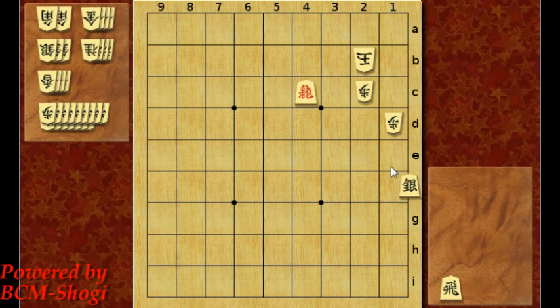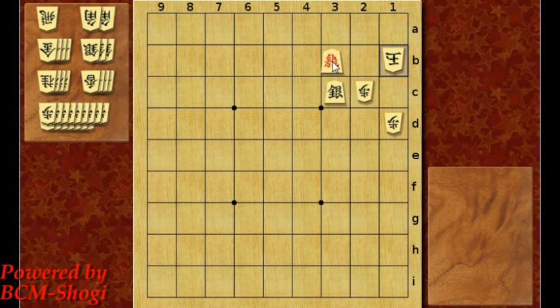The answer is silver to 3c, king moves over to 1c, and then you see a good move here — it's this rook sac, and then dragon goes in. It's checkmate. Notice how the silver blocks this way.